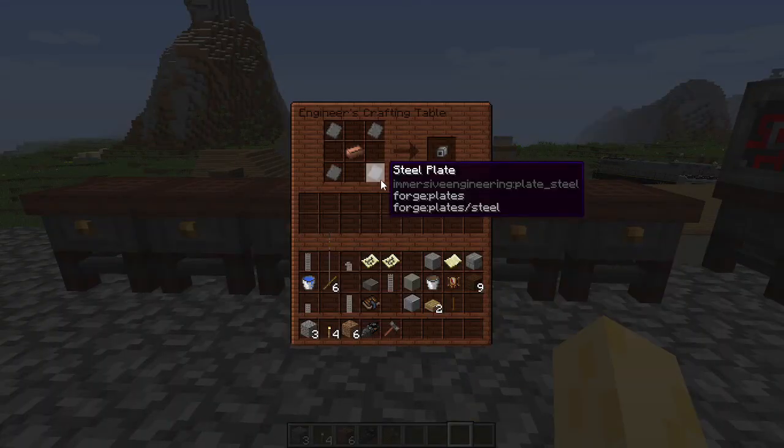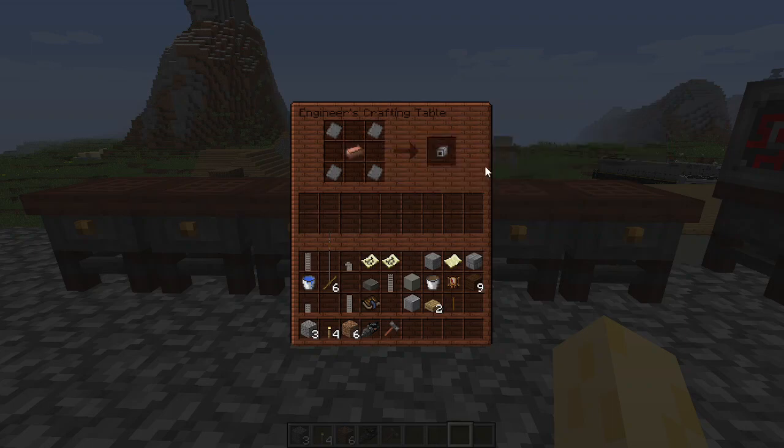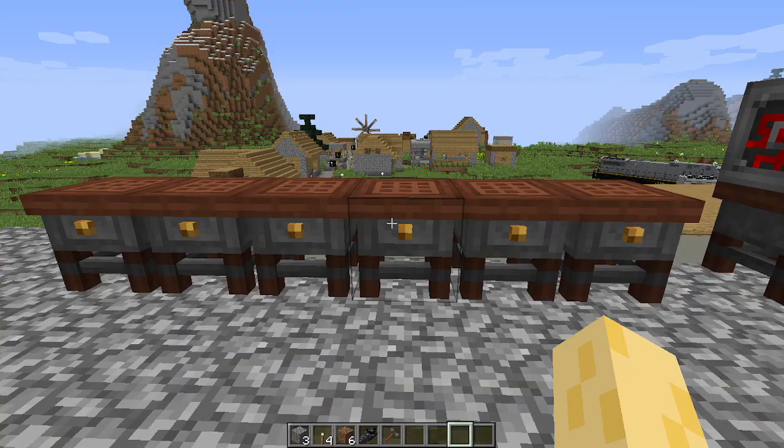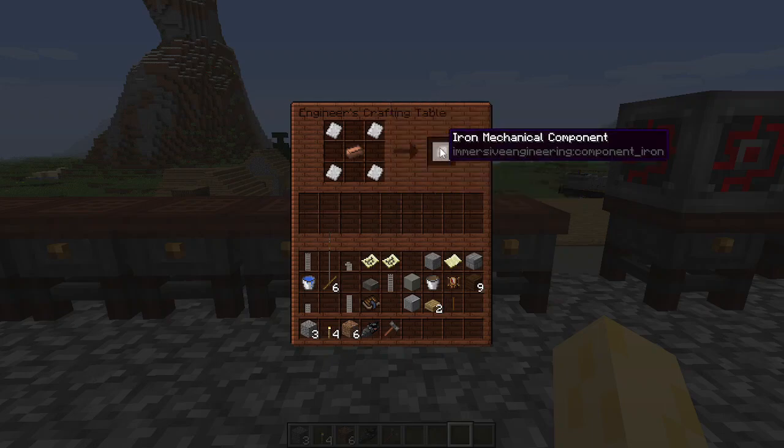Next, you're going to craft your steel plates together with a copper ingot to create a steel mechanical component, which is very important, because you'll need this. Then, you can do the same with iron plates to get an iron mechanical component.